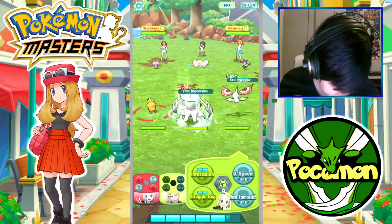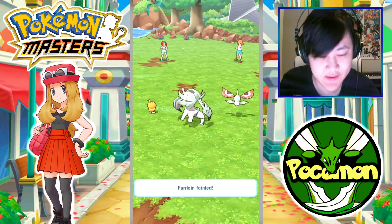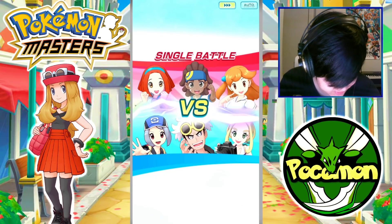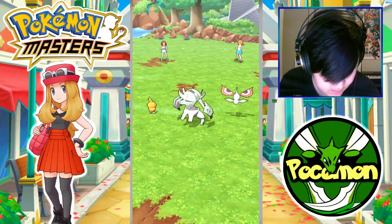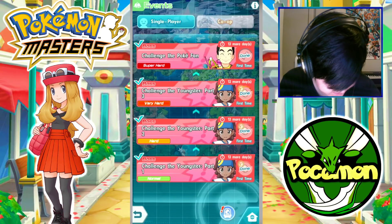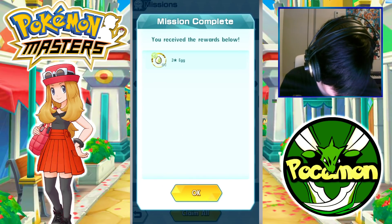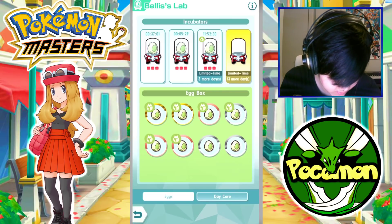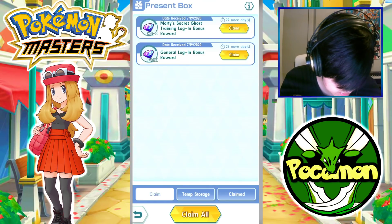Let's just finish this thing. I keep fat-fingering the button. First impression, Struggle Bug. We got a three-star egg drop! And we got the Scyther egg mission reward too. Pay attention — these mission reward eggs actually go into the temp storage, so you'll have to go collect them from the temp storage. We now have the Scyther egg!